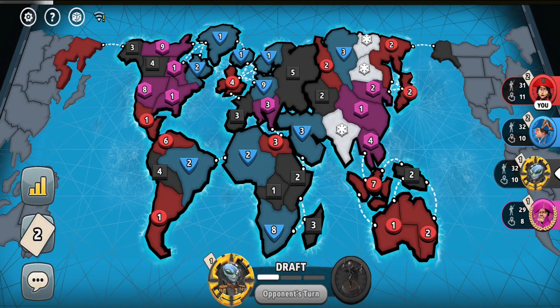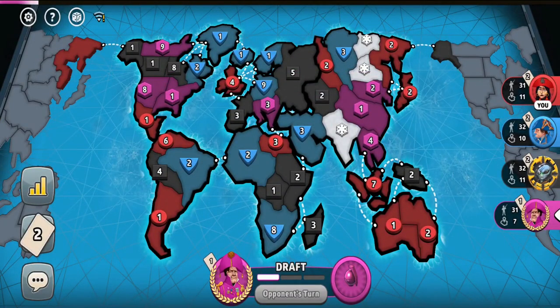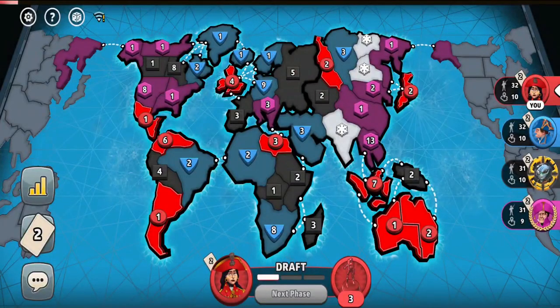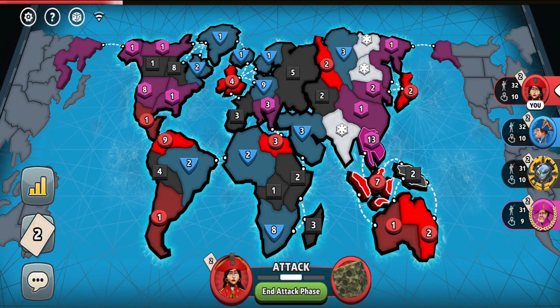Maybe the Europe continent will be left for the black player. I think the black player will go for Europe now since the blue player is showing intentions to go for Africa. And North America will be captured by the pink player. But let's see if the pink player crushes the black player's troops. Actually, the pink player will go for Australia himself from what it looks like — or not. He probably thought that his troop army was connected to his Siamese troops. The pink player is no Australian win player.